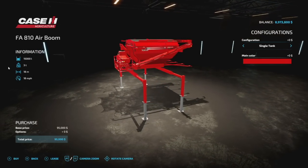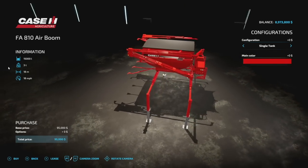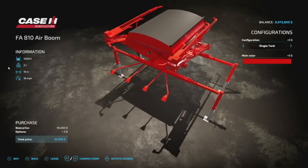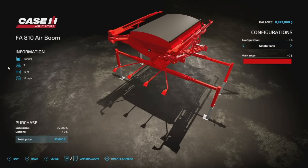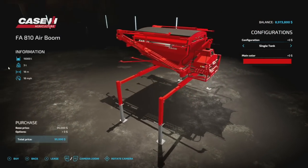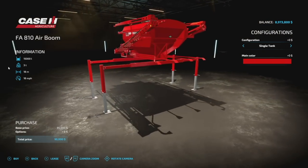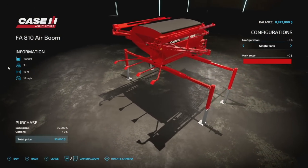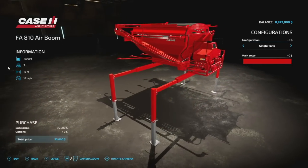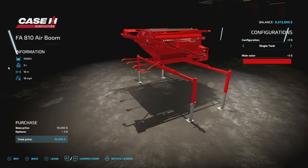Then we have the Air Boom. This is for doing solid fertilizer, lime, and seeds. It's a fertilizer spreader — maybe it can throw seeds on the ground. We'll do more tests with it later. It has a 15,000 liter capacity, three tons, 18 meters spread width at 18 mph. It has a four-slot requirement.